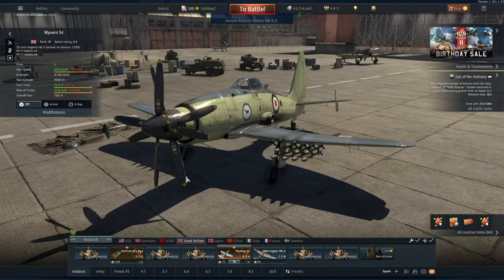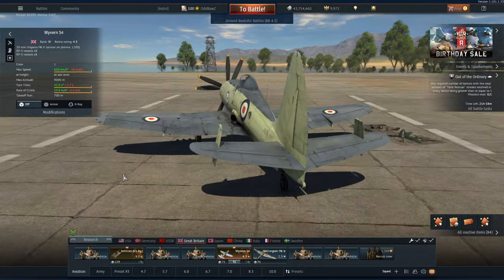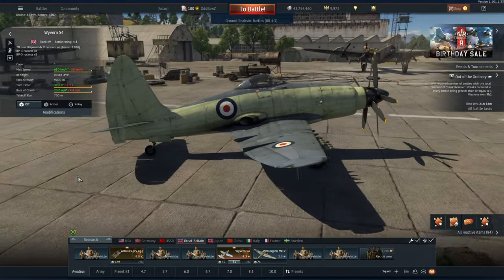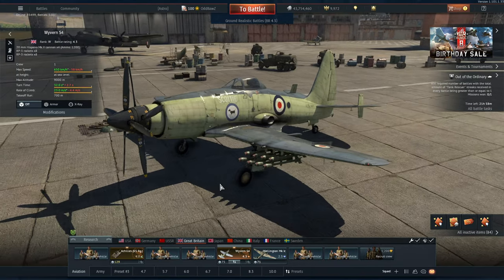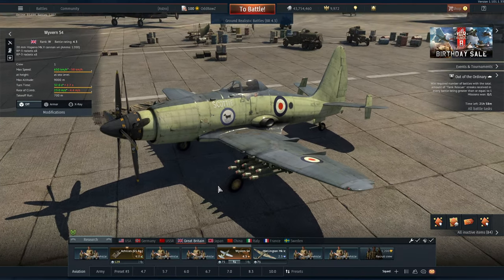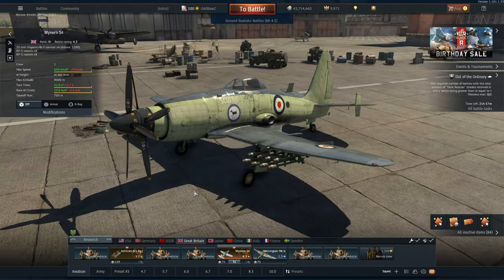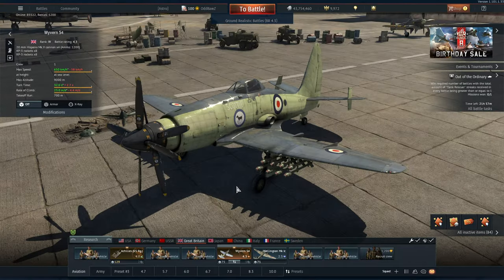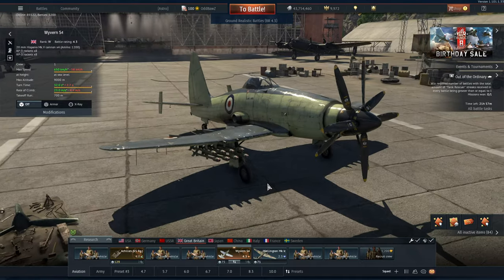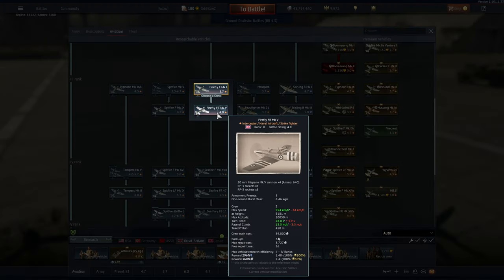When I first bought this vehicle, I think it was 5.0. It was then dropped to 4.7 and they nerfed its flight model. And then it was dropped to 4.3 and they nerfed its flight model even more. But the one change they did to this thing that really crushed it is that they made it a strike fighter. So not only does it fly like a brick now, it also counts as a fighter spawn and no longer an attacker. And a lot of British mains will realize that just about every single aircraft in the tech tree now qualifies as a fighter.